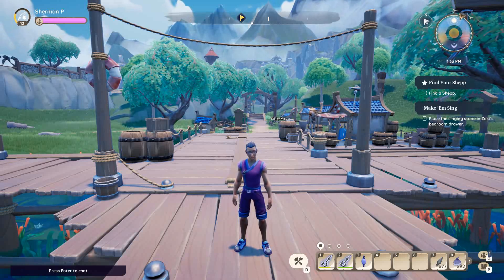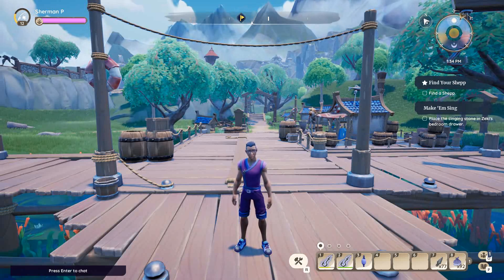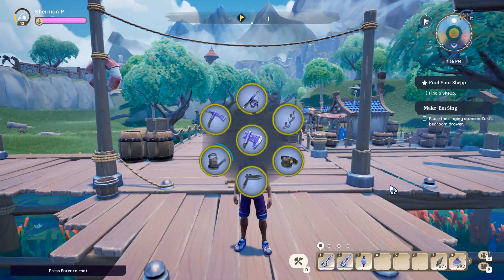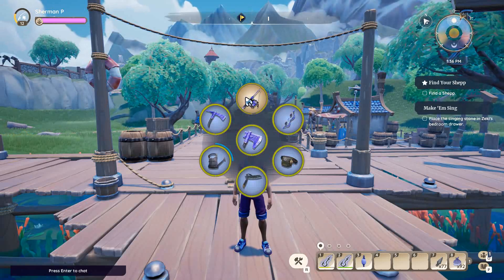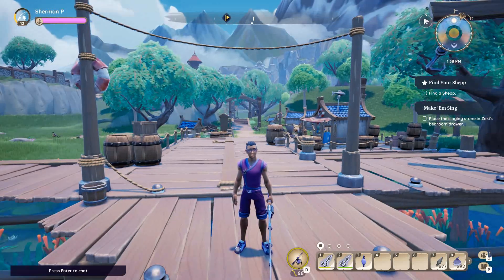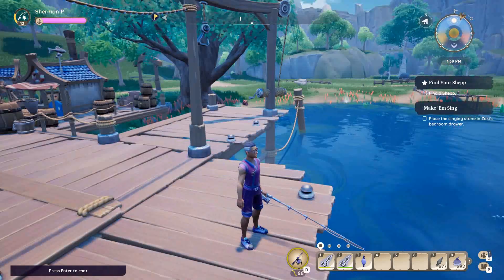Fishing is quite simple. First, you have to be able to equip your fishing pole. Press and hold R, and as you can see here, you have your tool wheel. As long as you're holding R, you have this open — just mouse over your fishing pole and let go, it equips. You can also click it and it'll equip.